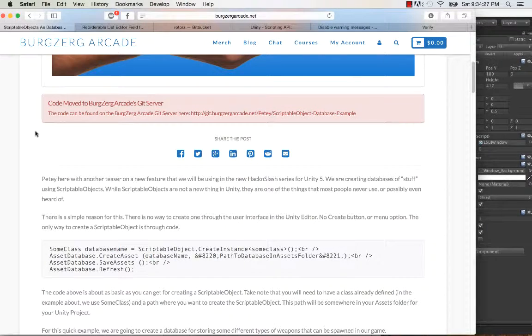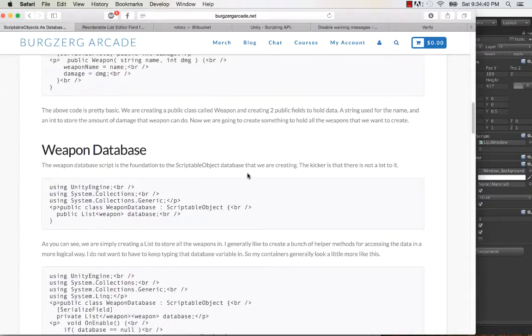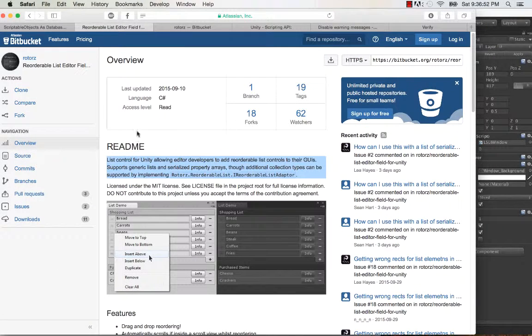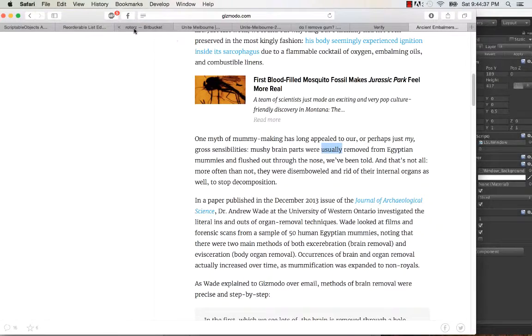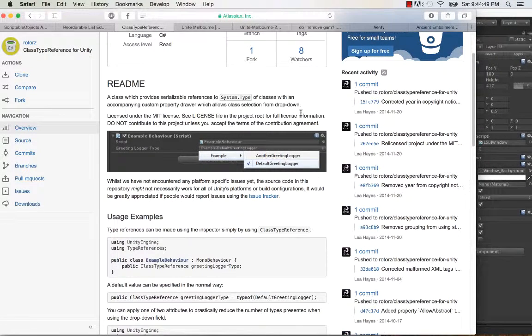The gist of this is to save and load a scriptable object with AssetDatabase.CreateAsset and SaveAsset, and then use a bunch of serialized properties and serialized fields — Unity editor UI stuff — to make this happen. I also learned how to use editor windows through that source code. The next resource I used was Rotorz's Reorderable List Editor field, which was amazing. It helped me with a big chunk of creating these really good-looking lists that I can add and subtract from with a bunch of options. Another tool I found very useful was also by Rotorz: the class type reference, which is what's used to serialize the classes.